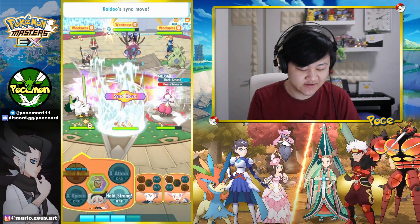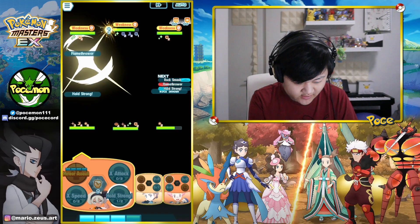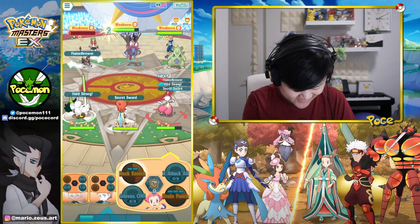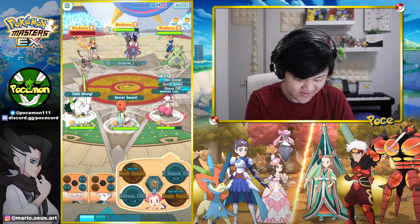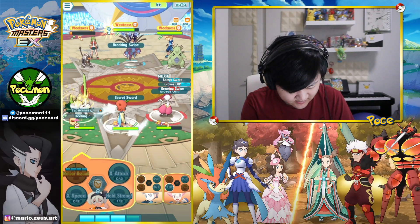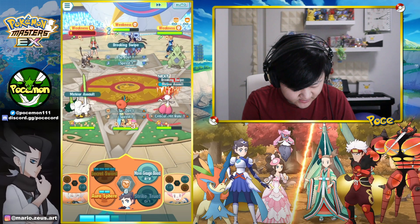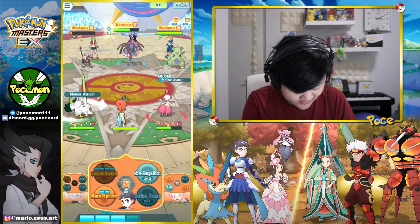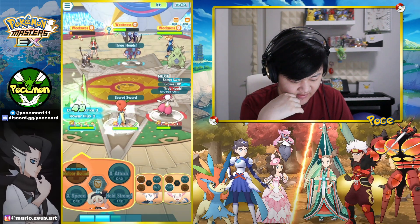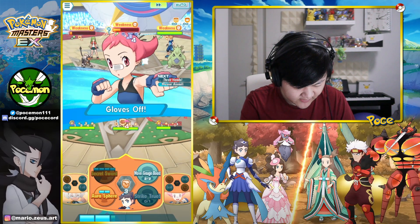HP bounders, by the way, since we're taking like no damage. Whoops, didn't mean to click Hold Strong — I was supposed to click Meteor Salt. I did make sure to max out the speed just because of gauges. Gloves off, speaking of gauges. Ring Slash doesn't do anything to Keldeo, but it's slightly unfortunate for Sir Fetched. I think we could finish it off here.